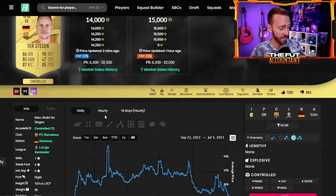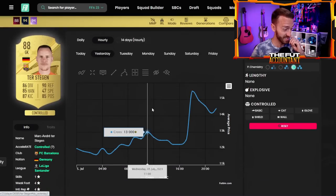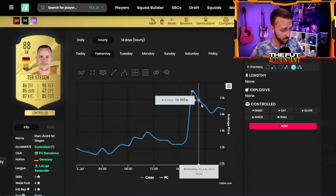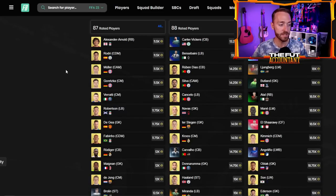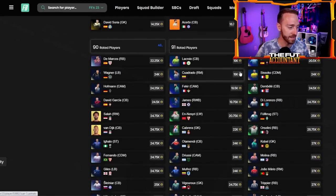88s went from about 11,000–12,000 coins all the way to 15,000–16K yesterday at their peak. In my opinion, not a bad opportunity to take the cash on some of these if you don't want to risk it. If this is an SBC-based promo, could these guys go up further? They could, but we really don't know. It all depends on what this promo looks like. With TOTS cards being supplied every single day, I can't imagine these prices are going to keep going up like crazy, especially with that supply coming in.